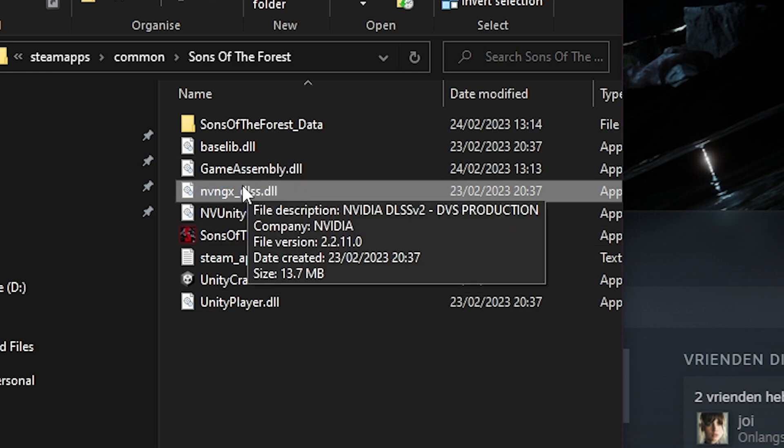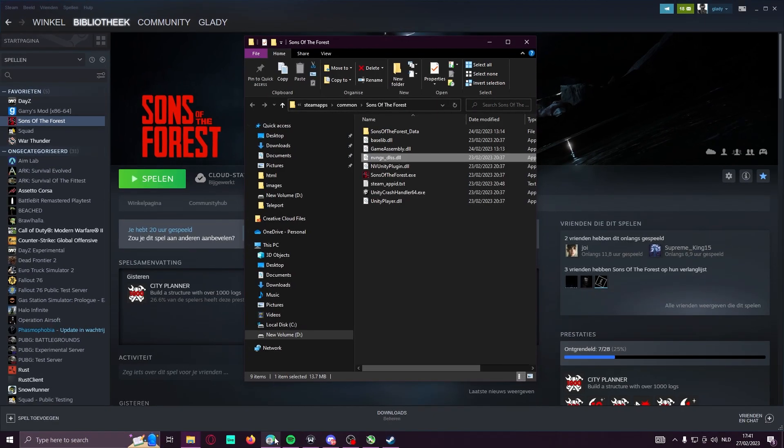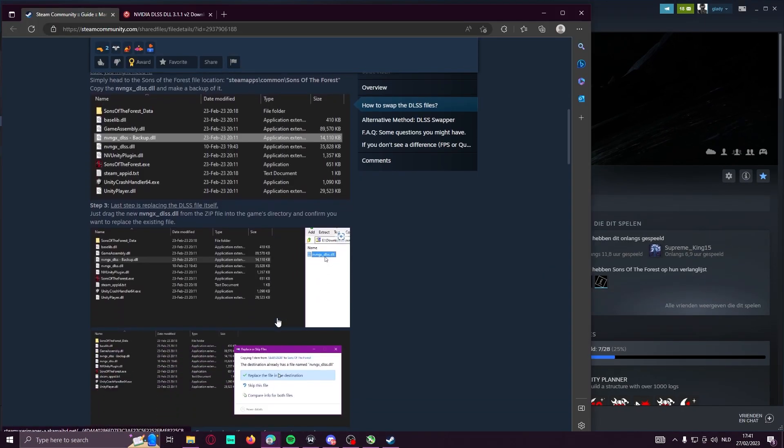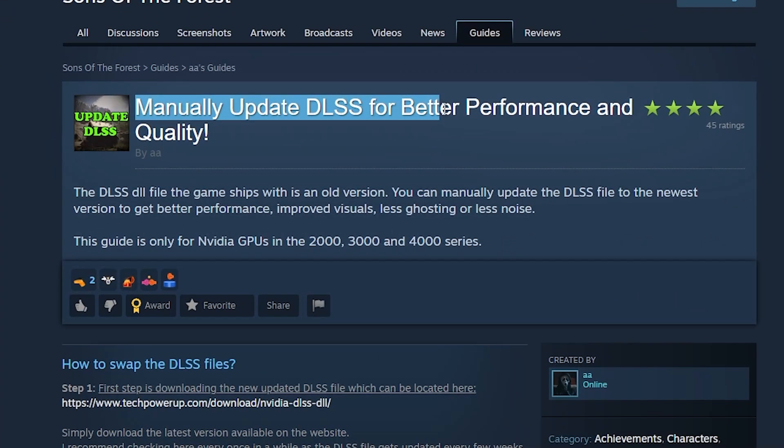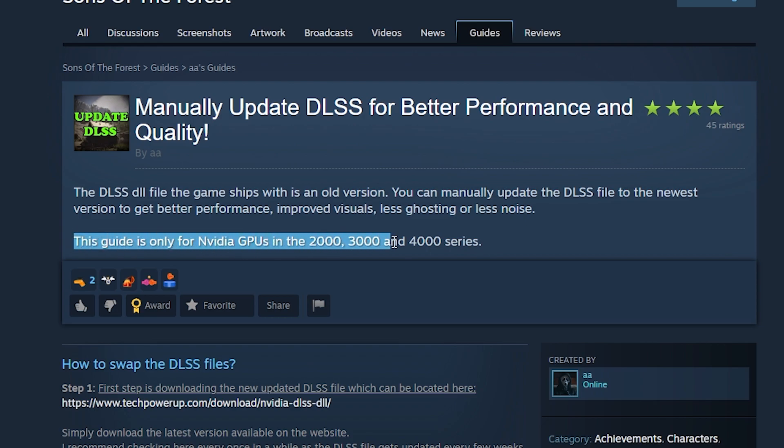To update this DLSS you will need to go to the Explorer link in the description. In this link you can see DLSS for better performance and quality — it will even increase your quality. You need a 2000, 3000, or 4000 series — don't forget. If you don't have this, then this will not help you at all.